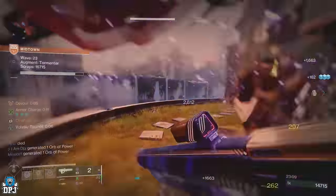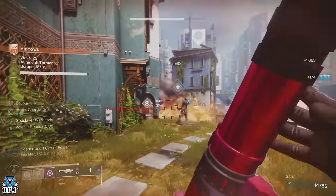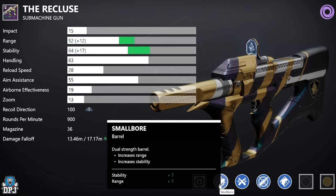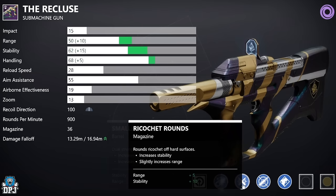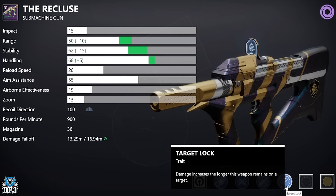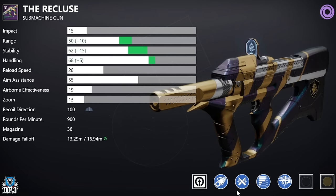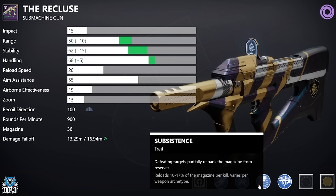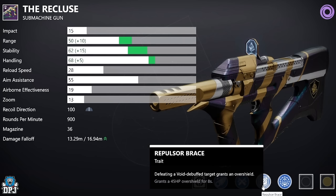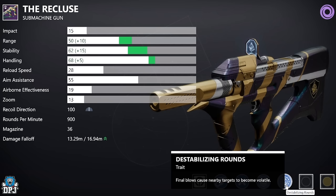Let's get into the rolls, starting with the Recluse. For PvP, you want Smallbore or Corkscrew in the barrel, then Ricochet Rounds, then Dynamic Sway Reduction, paired with Tap the Trigger, Master of Arms, or Target Lock — a great PvP weapon. For PvE, go with Smallbore or Corkscrew and Ricochet Rounds, then look for Subsistence and Master of Arms. But if you're on a Void build, try to get Repulsor Brace and Destabilizing Rounds — two great perks that definitely benefit a Void build.